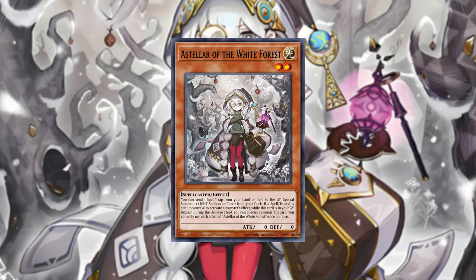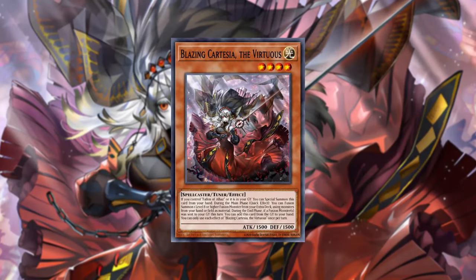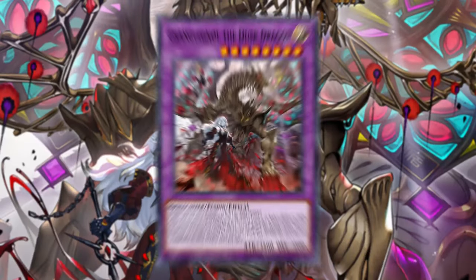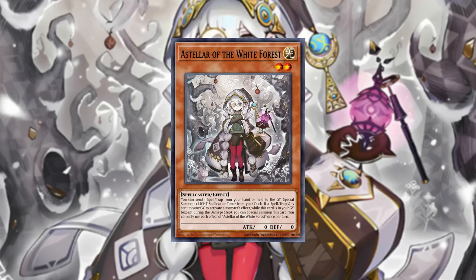One of my favorite techs at the moment — A Stellar of the White Forest — is your bridge into Cartesias and Qwem. Sometimes we just don't have an opening hand that has access to those spellcasters, and of course Qwem and Cartesia are really what make the deck tick. This is the crème de la crème, the cherry on top of your board. Without that you're not locking, you're not getting into Grangagnol, you're not getting further interruptions during your opponent's turn.